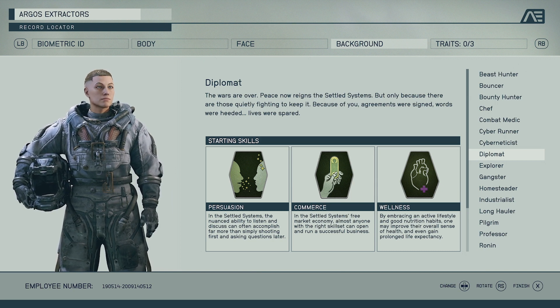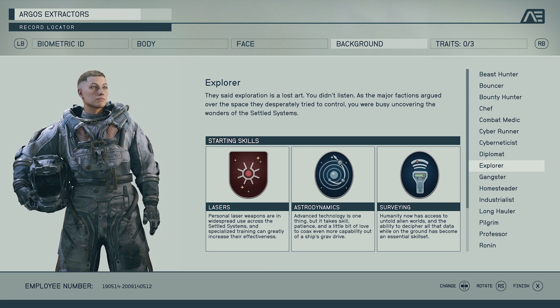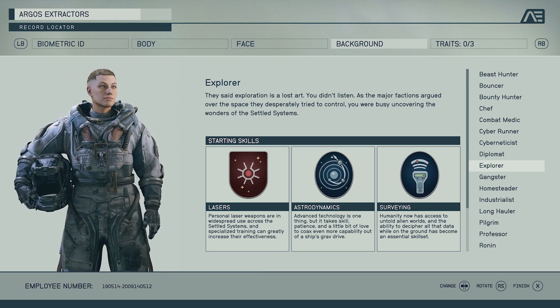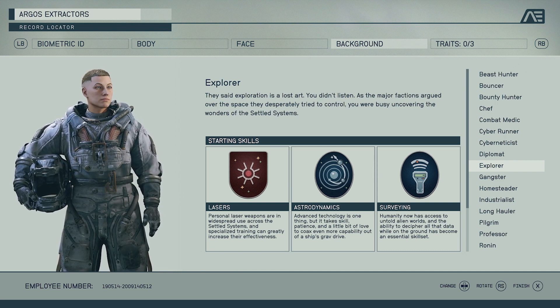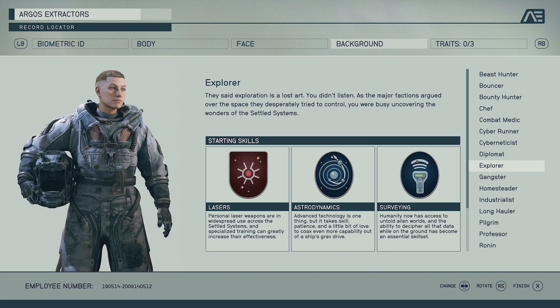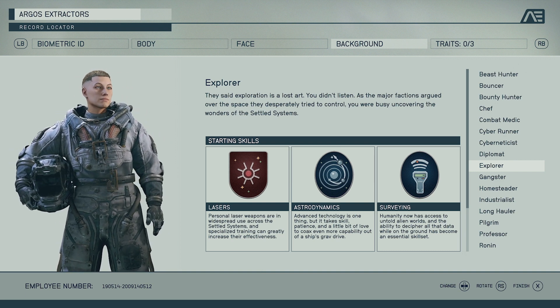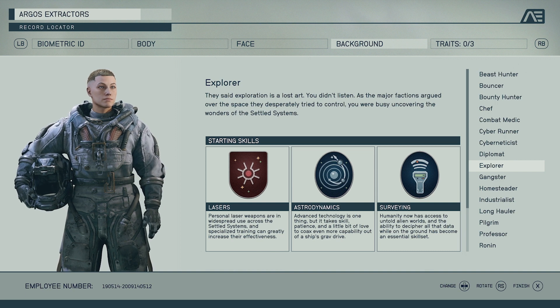Next up we have Explorer. You get a personal laser weapon with this as well. We have Astrodynamics, which will allow you to get more capability out of your ship's grav drive so you can travel further. Then we have Surveying, which gives you the ability to decipher all the data while on the ground — when you're scanning stuff you'll probably get more information quicker and have that side of the game be a little bit more efficient.